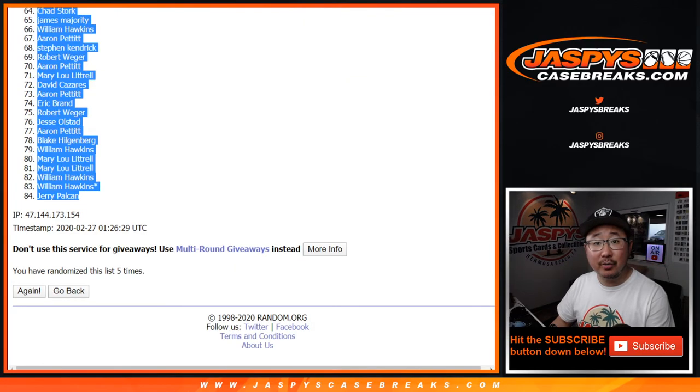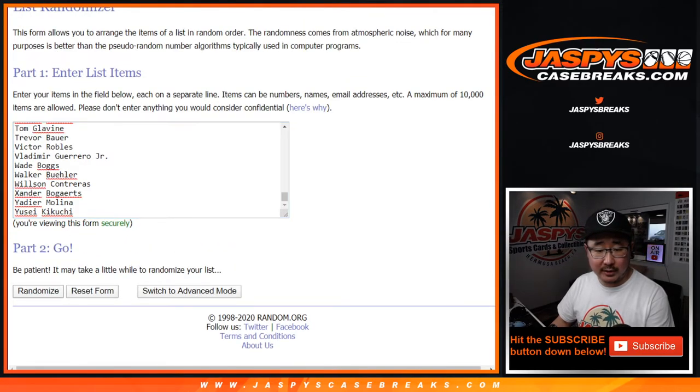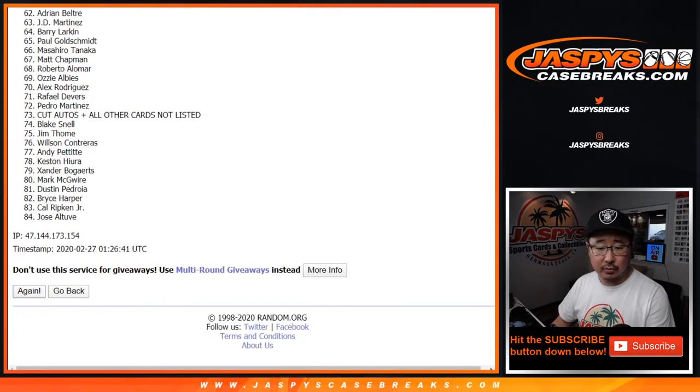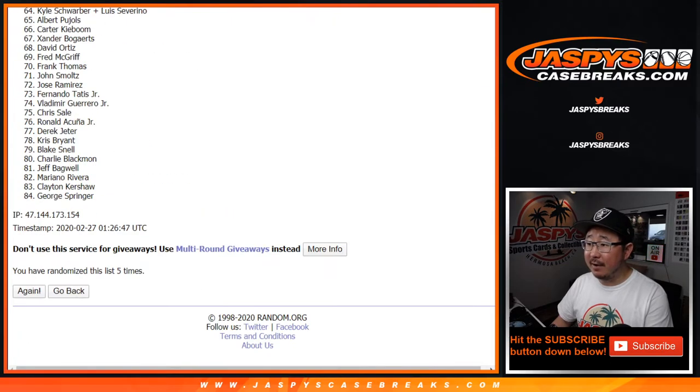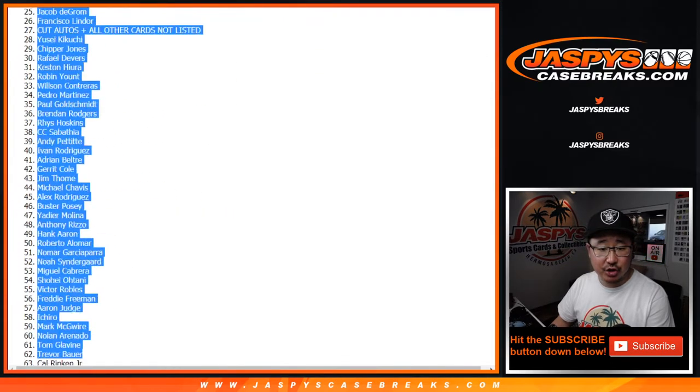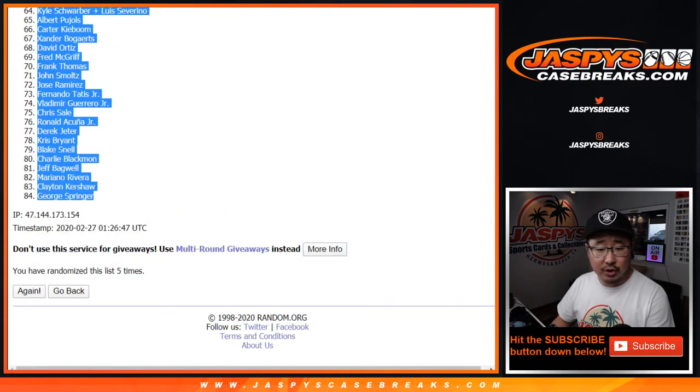Once again, two and a three, five times for the player list. One, two, three, four, and five. After five times, we've got Christian Jelic all the way down to George Springer.